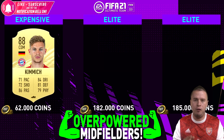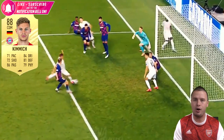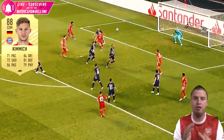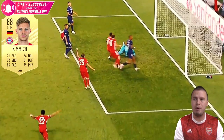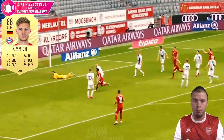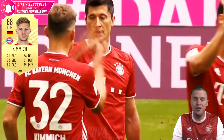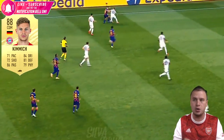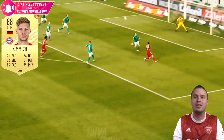Why do I put Joshua Kimmich in an overpowered meta episode? Because of his price range. He is available for 30K, and for 30K you get one of the best tackling, positioning players on that CDM spot. Plus his passing in the build-up play, putting through balls and high through balls to the strikers and wingers, is of the highest level possible - and you can get that for 30K coins. That makes him so special. I combine him with Leon Goretzka, so you have it all: the power, the passing, and the defending. That's why Josh Kimmich deserves a spot.